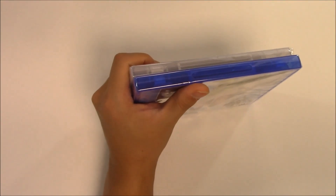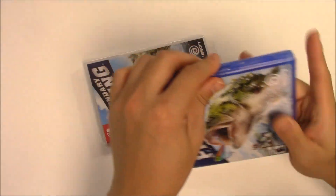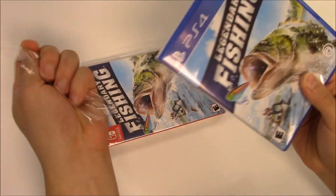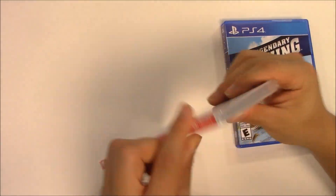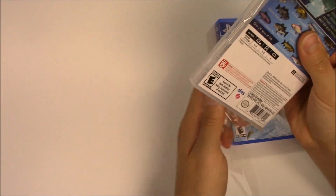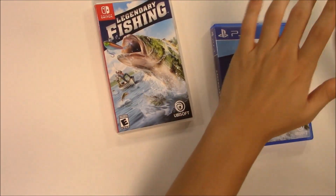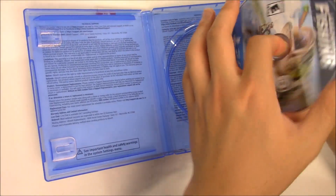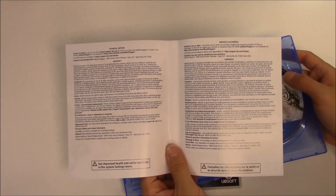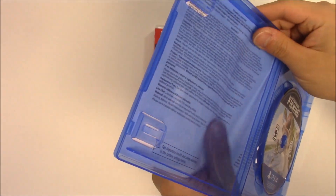Now let's pop these open and see what we get inside. Starting off with the PS4 copy — you pop it open, nothing on the left hand side, you got the game disc on the right hand side. And something behind the front cover art — it's just going to be some information like technical support and warranty, and the same thing on the other side in a different language. Let's slide it back in and get a quick zoom in of the game disc.